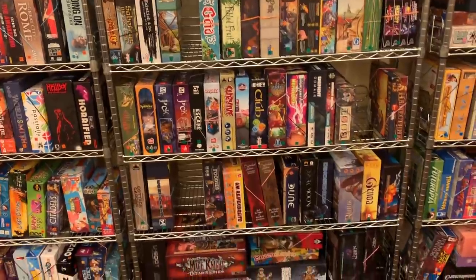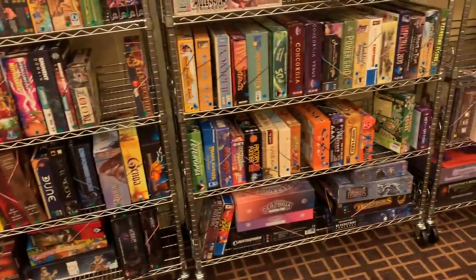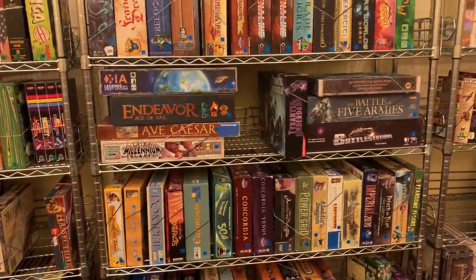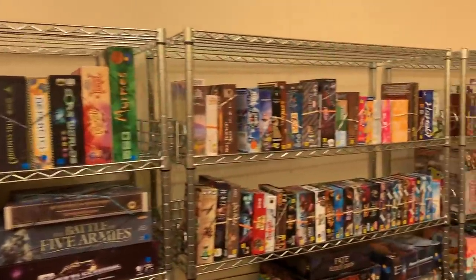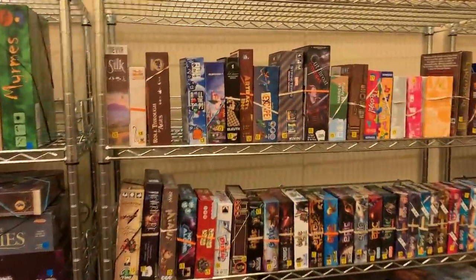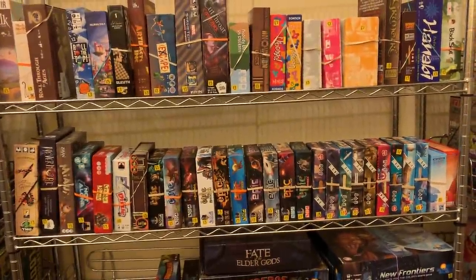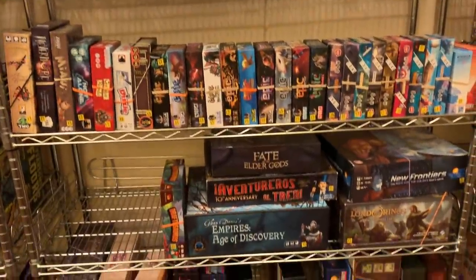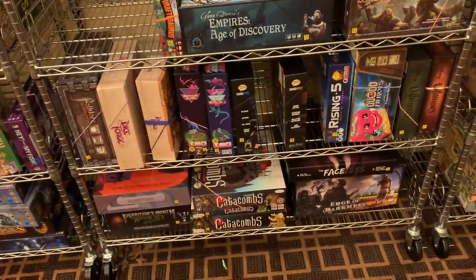You can see some big games at the bottom, more big games at the bottom, and some of these longer style games that are hard to fit on shelves. Now we get into smaller games. Here we have a whole pile — look at all those Unlocks and all those Tiny Epic games. Japanese games. And then some big games underneath them, and some more of the Ticket to Ride-sized games.